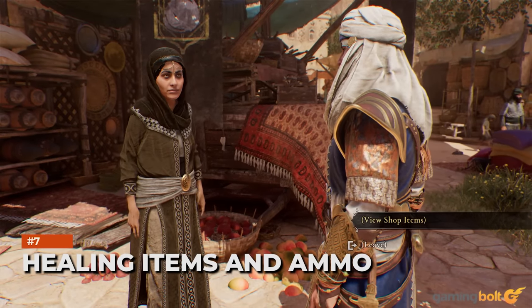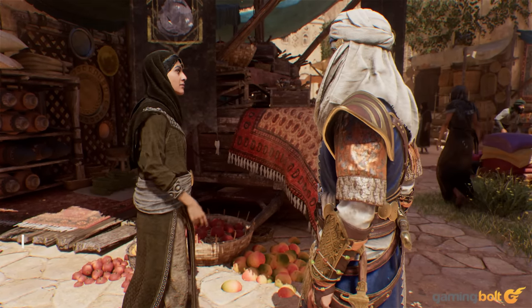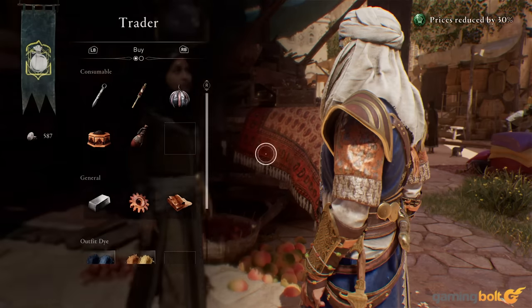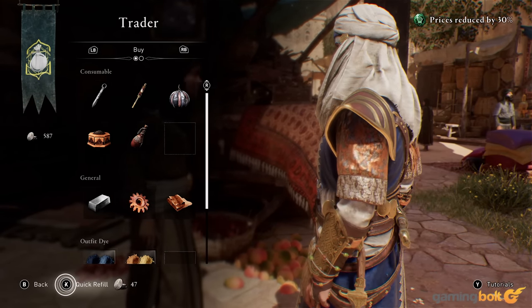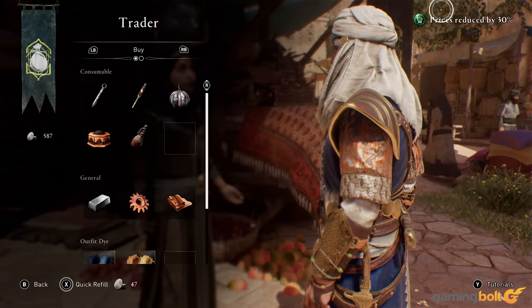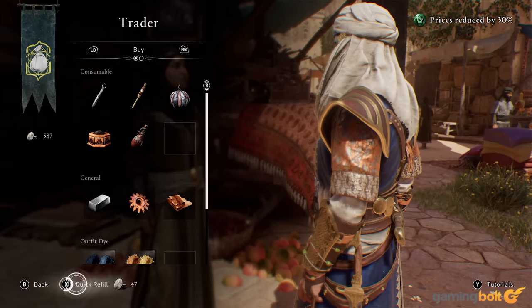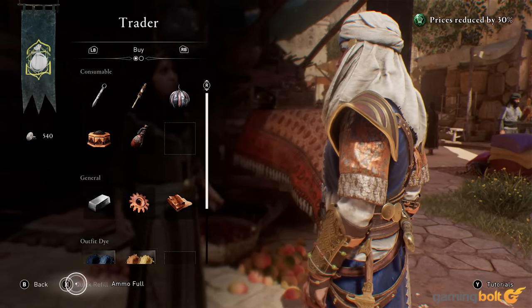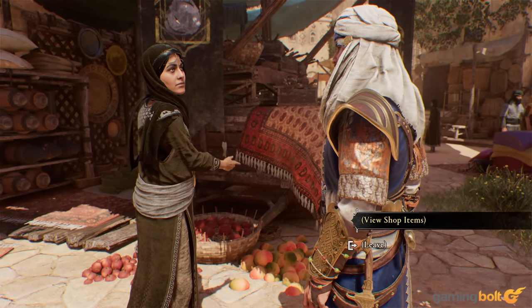Healing Items and Ammo. Assassin's Creed Mirage places pretty heavy restrictions on you in terms of the quantity of each tool you carry and how much heals you have at your disposal. Every now and again, it's a good idea to stock up — whether that's by returning to a Hidden Ones Bureau, looting a chest, or finding a trader to trade with. Make sure that you're never running low on the essentials, especially when you're about to head into a dangerous area.